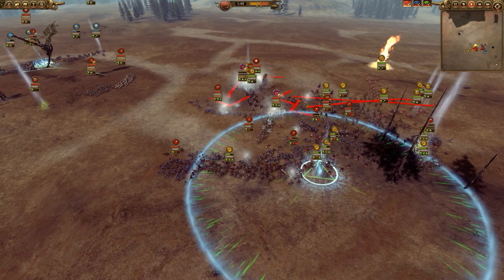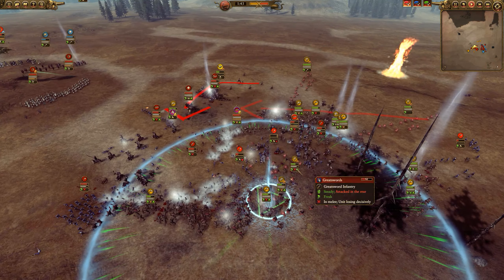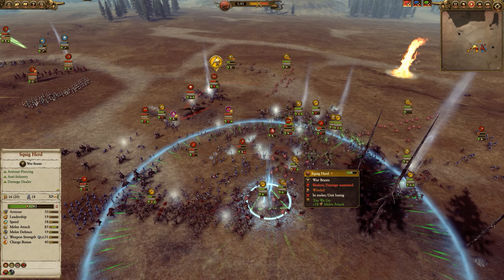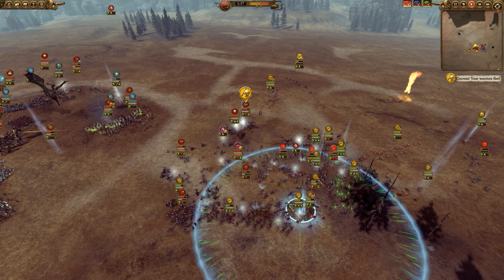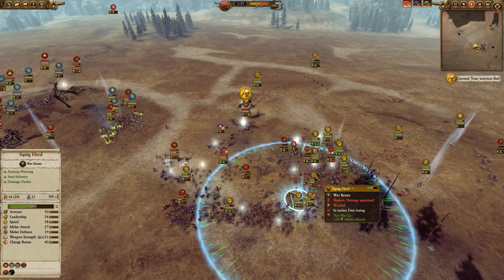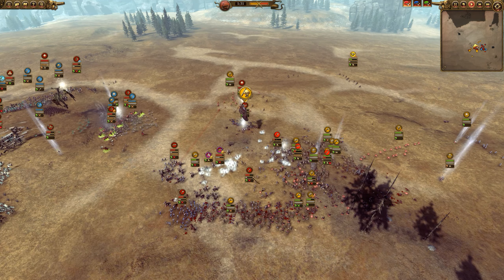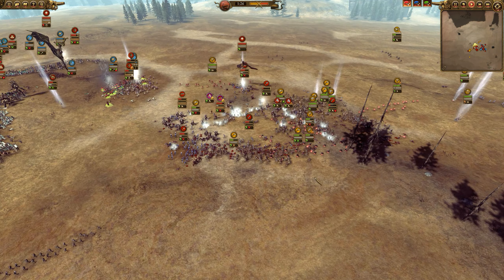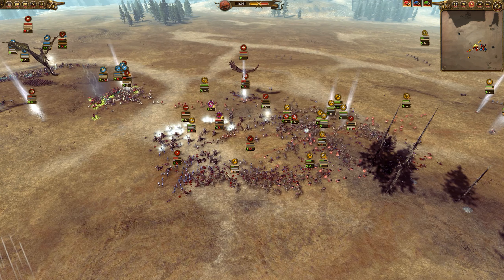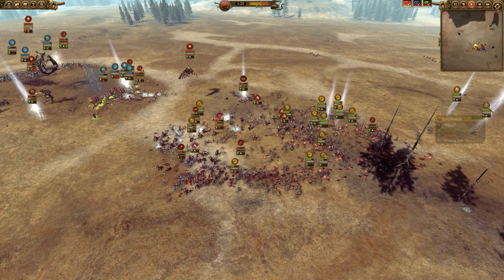We already have a cool surround on this poor Empire player who had a very dense formation. The Greatswords are kind of being eaten alive by the Squig Herds, because they do have armor piercing and bonus versus small. Plus, I popped a Here We Go as soon as this front line met their front line, so Squig Herds with 87 melee attack were just chewing through these Greatswords.